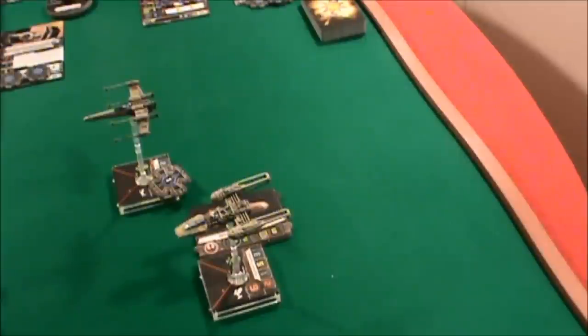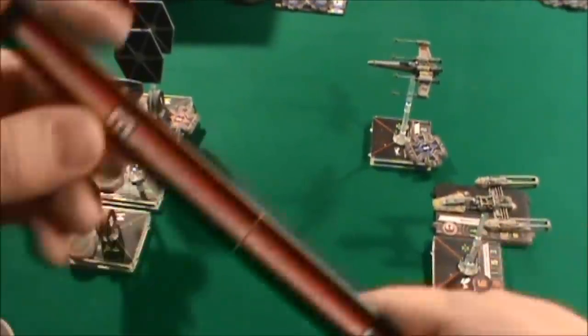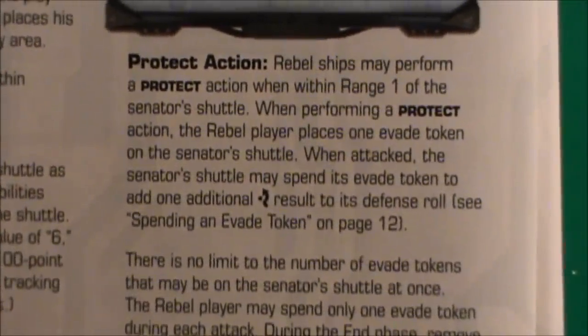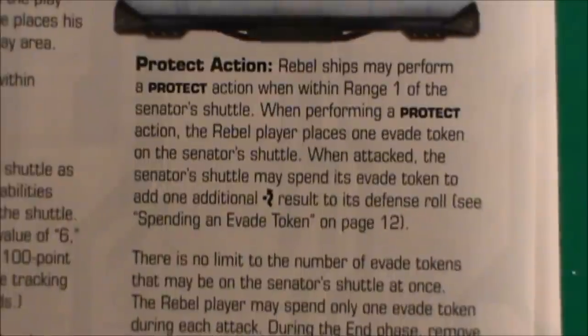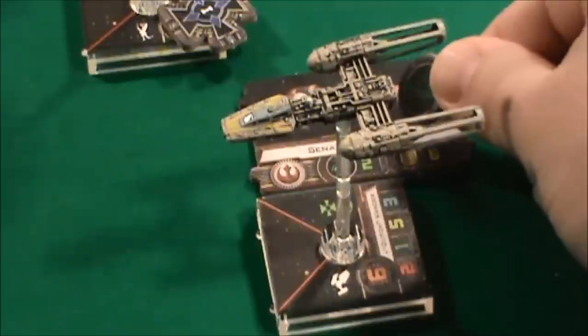So, not quite as far as the X-Wing, but still close enough to try out a few things. Range — what kind of range do we have? This is within range two, I believe — probably within range two of each of these other ships. I think for the Y-Wing, as a rebel ship, I'll have it perform a protect action. I think what I can do there is give it an evade token that it can use in its defense. So we'll put that evade token there on the Senator's shuttle.